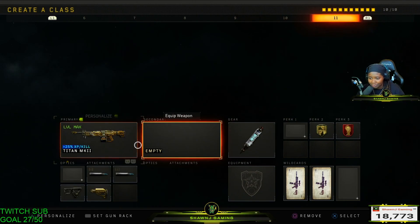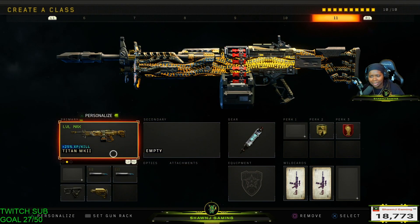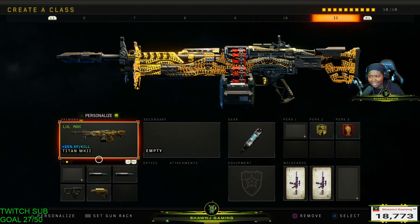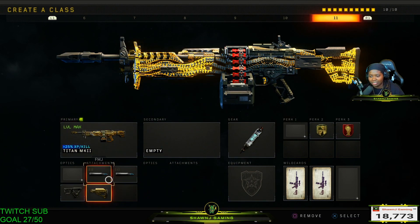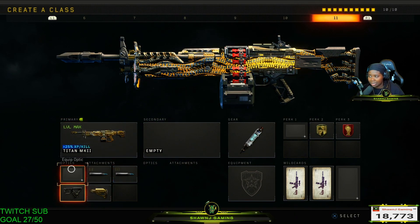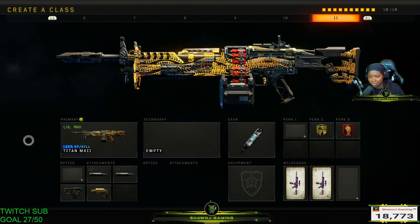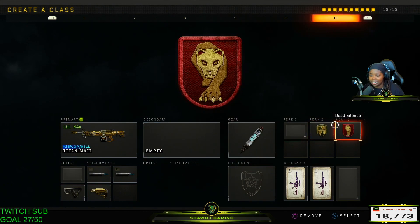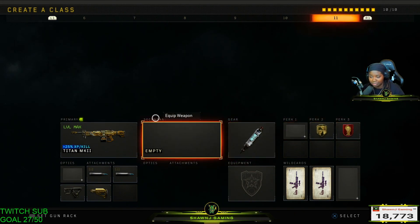The Titan — I know a lot of people like to run it with the operator mod, but it's just not my thing. I'll rock a double FMJ Titan with Quick Draw and Stock. Sometimes I'll rock it with the reflex sight, sometimes without. My perks are Stem Shot and then either Dexterity and Dead Silence or Dexterity and Ghost.